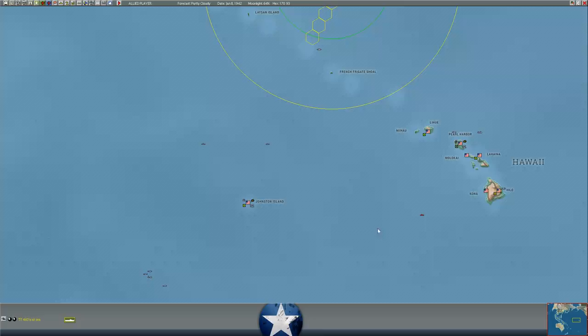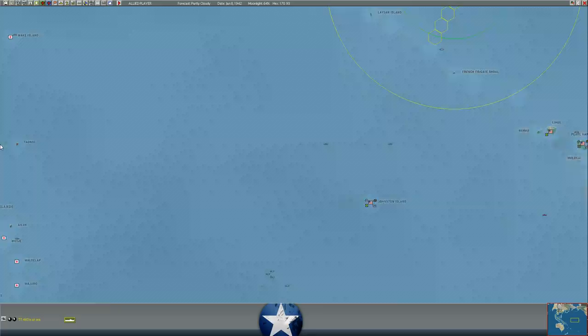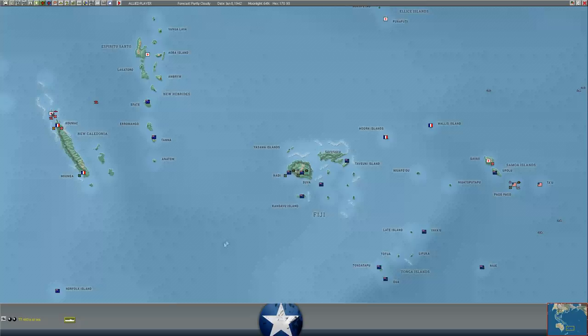I'm assuming he has subs in the area. He had a ton of subs around Pearl Harbor previously, and we know he's had subs on Johnston Island because we've lost several transports in that area. Meanwhile, if we move to the South Pacific, we're continuing to unload troops at Pago Pago and continuing to unload supplies here.